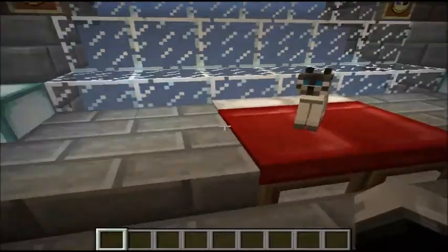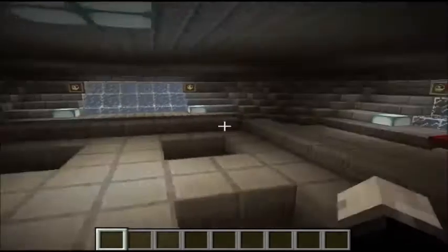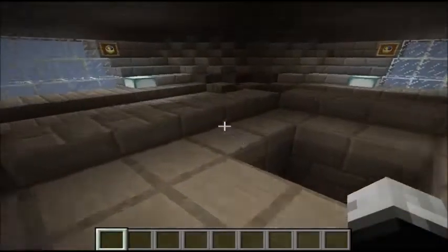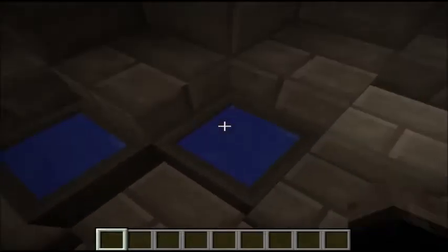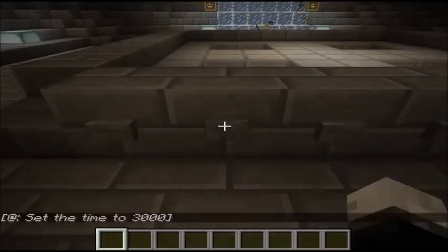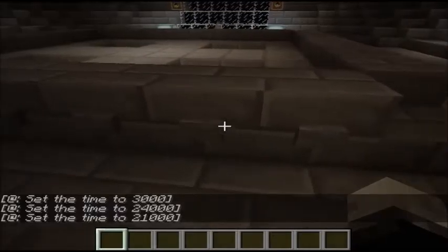I won't be showcasing this one because it's not exactly done yet, but we're in Khorin's Tower right now. There they are — it's the three wells of past, future, and present, I think. It's been a while since I've seen that Dragon Ball episode. You can change the time of the day with these command blocks, from daytime to nighttime and so on.